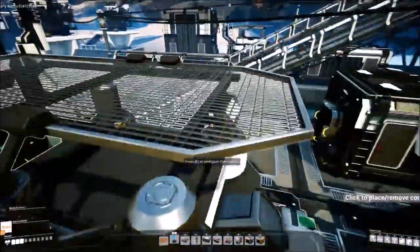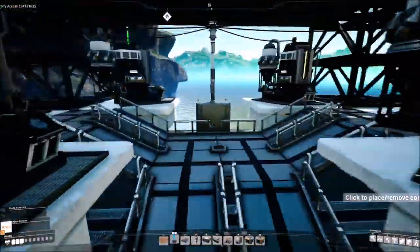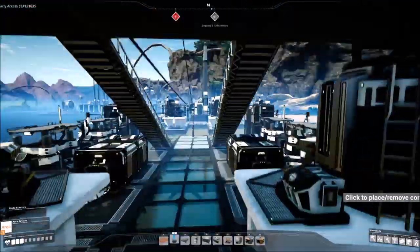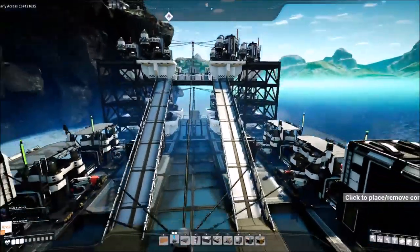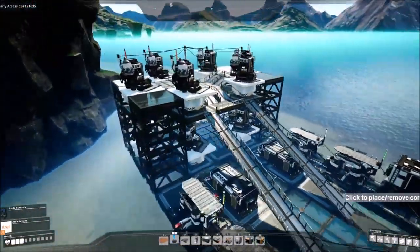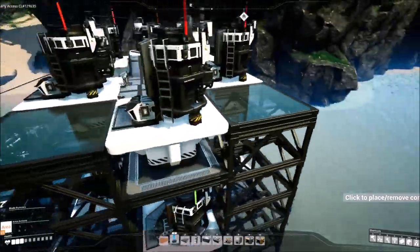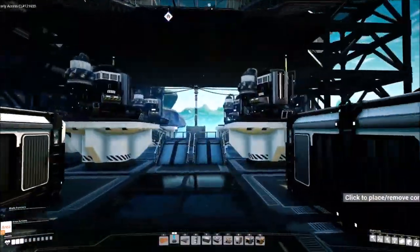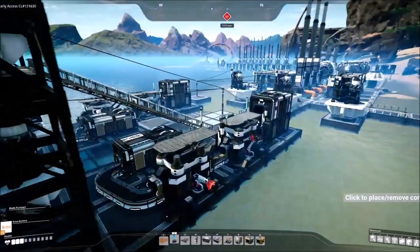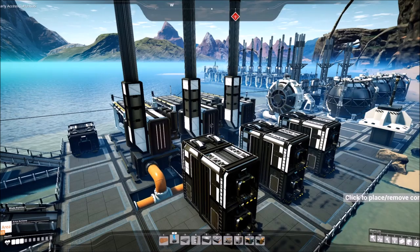I have one constructor taking leaves and making biomass, then biomass into biofuel, giving me plenty to keep going. When the burners aren't at full load they use less power, so the fuel lasts even longer - a really good, easy early-game setup. The glass tops and foundation frames are more late-game, but a lot of this stuff is easy to get from the resource sink early on.